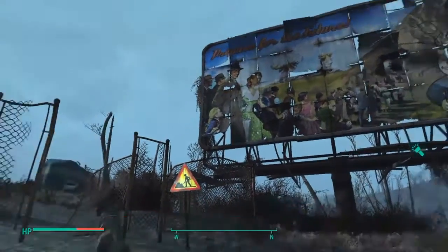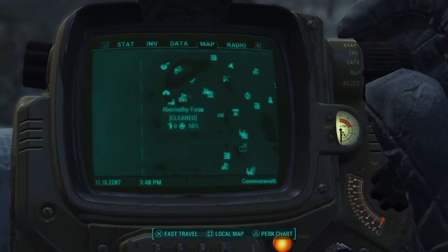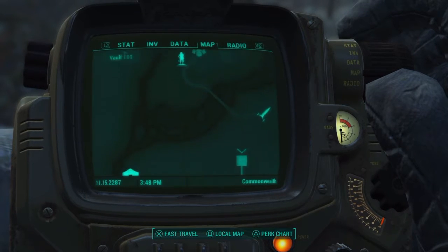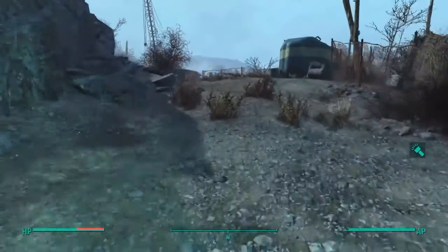What's up everybody, today I'm going to be showing you how to get the Cryolator. What you're going to do is come to Vault 111, and you'll see on the map — I'm scrolling over right now, zooming in — right by Sanctuary.